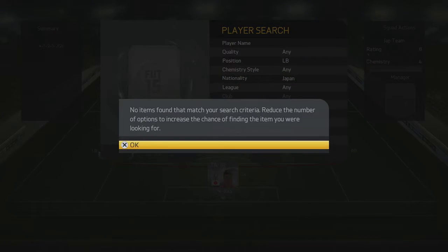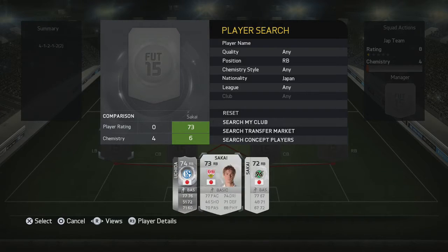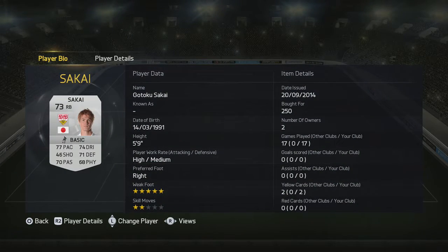At left back we have Sakai, and he's mediocre. There's no Japanese left back since Nagatomo moved to left mid, making Sakai really the only choice. I could have played some of the other right backs at this position, but I thought it would be good to have him in there.